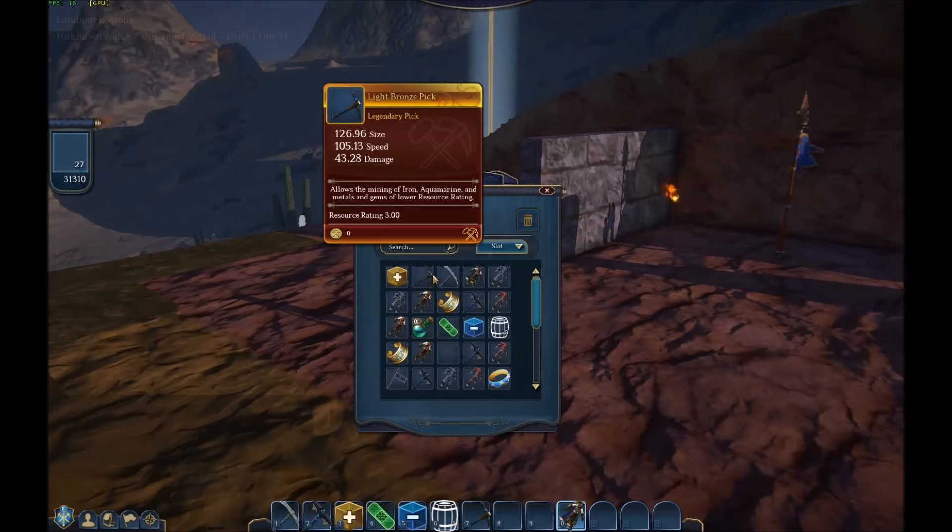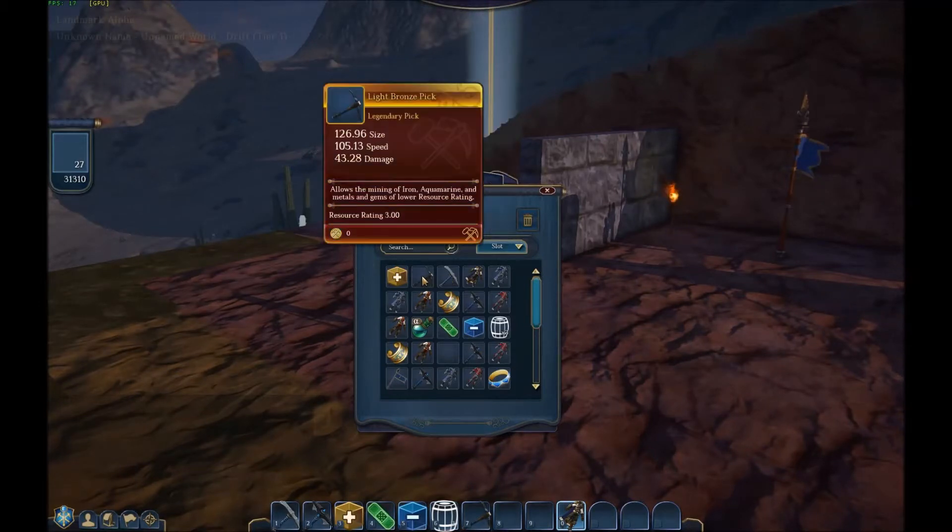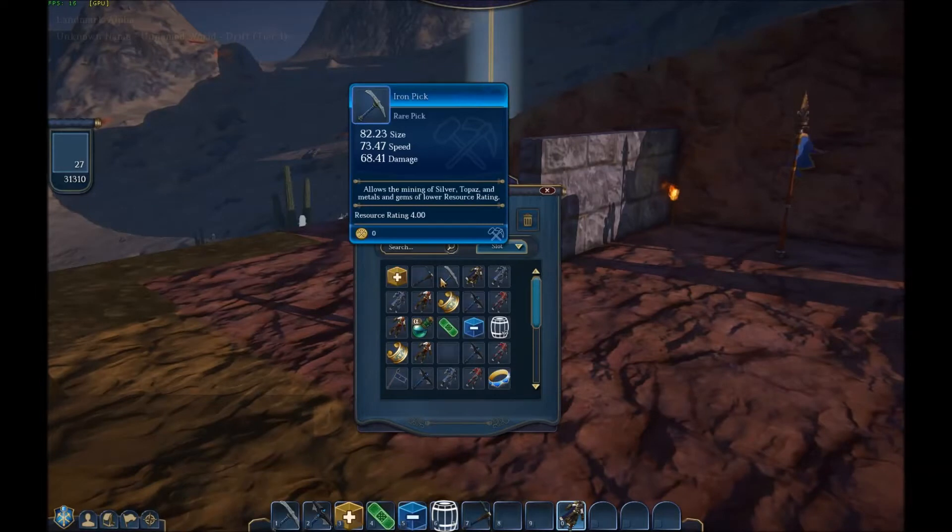The legendary bronze pick will get you nearly everything except silver in tier one, which is where I am. I went from the bronze pick and upgraded, and I still kept the bronze pick when I upgraded. So I created an iron pick — it's got more damage but less speed and less size. I'm not sure if size means the amount you get or the size of the hole you're making when you're mining into the ground.